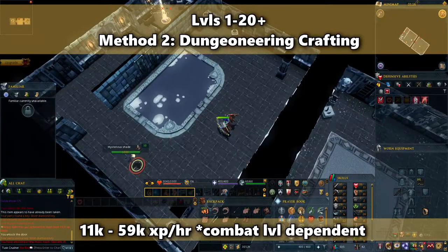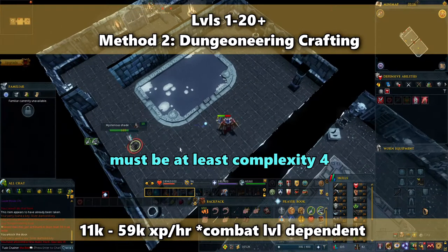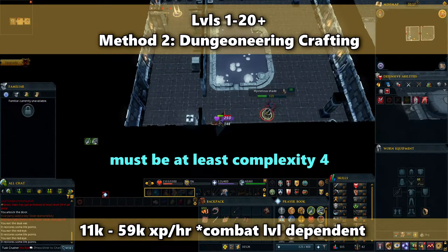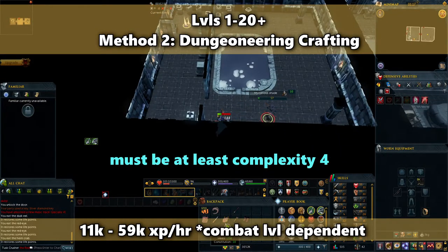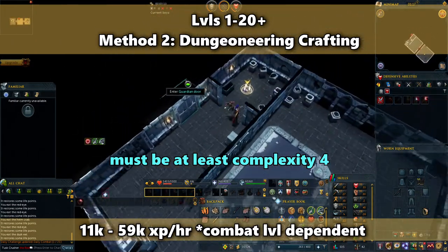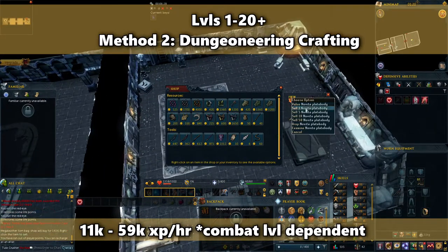Another option is to craft while Dungeoneering. Enter a small dungeon at Complexity 4 or above in order to have access to crafting. Your goal is to get money, so fight every enemy for drops and gather from chests, mineable rocks, and so on. Unless you want to complete the dungeon, I don't recommend fighting the boss if you're a low level because it can take too long and may not be worth it. When the dungeon is looted, return to the homeroom and sell everything to the trader.